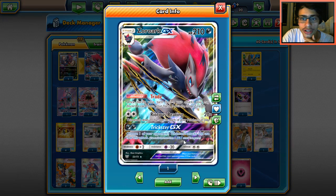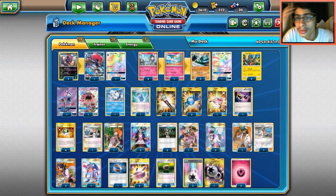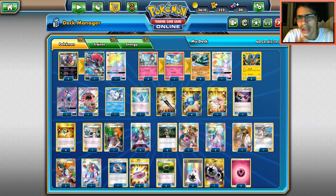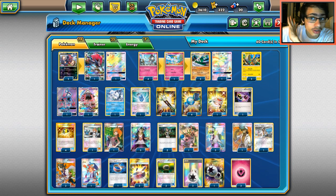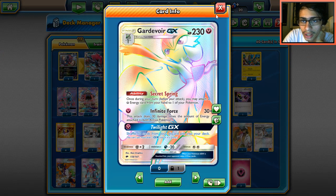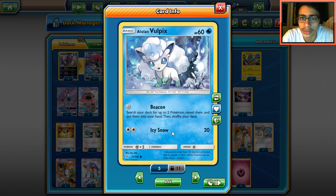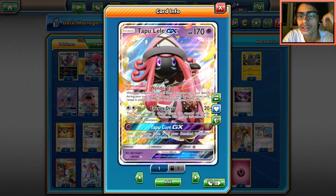You could try Dark energies instead of Gardevoir and Fairy energy, and run Trickster GX or Necrozma, but I've done way too many Necrozma decks recently so I'm taking a break from that. We also have one Vulpix considering Nine-Tails — not only for Ice Path, which is sometimes better than Twilight, but also it helps against Volcanion. We play two Tapu Lele with Wonder Tag, though we already have plenty of Supporters between Trade and Primo Vision.